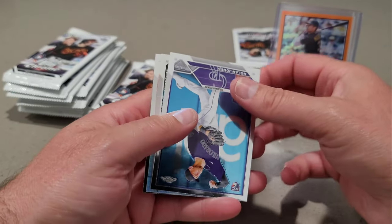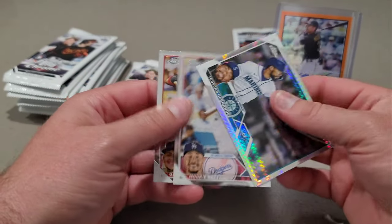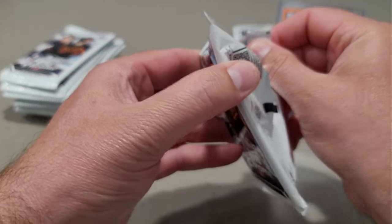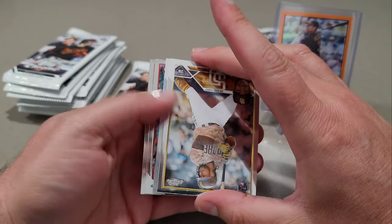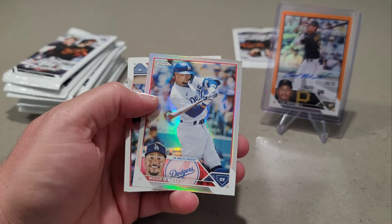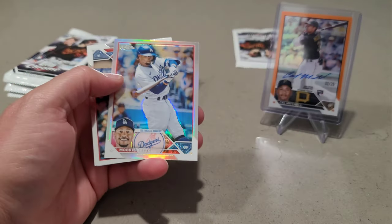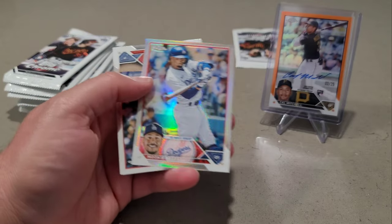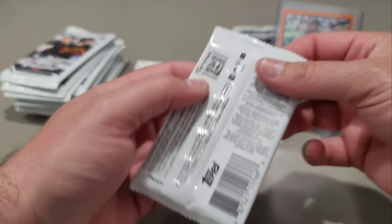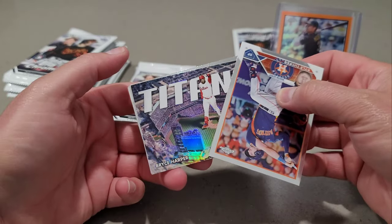Nolan Jones. Teoscar Hernandez is our prism. Mookie Betts, Gabriel Moreno. Rosario. Mookie Betts refractor — there we go. That could be an $80 card if he wins NL MVP. So we did get the base and his refractor, so that could be 60 bucks right there if he ends up winning NL MVP. But Acuna is definitely in the lead for that right now. We have a Titans Bryce Harper.